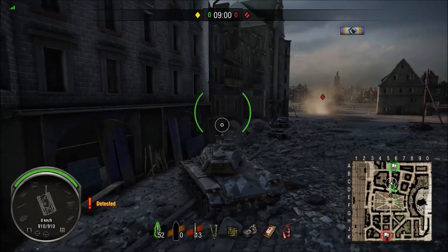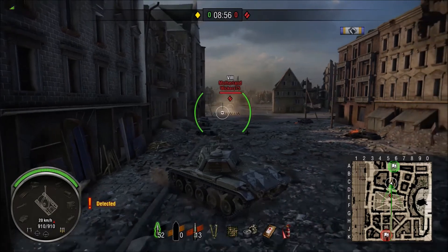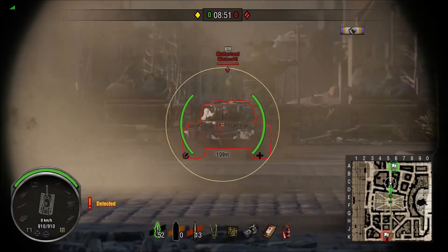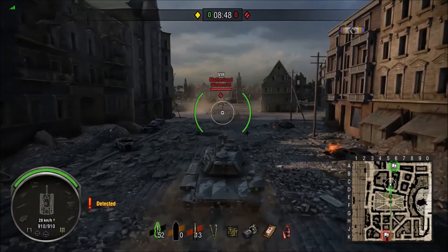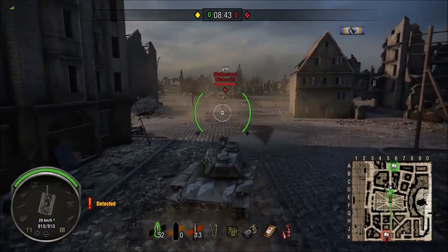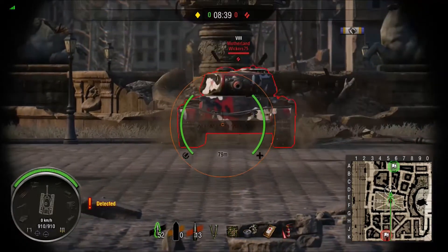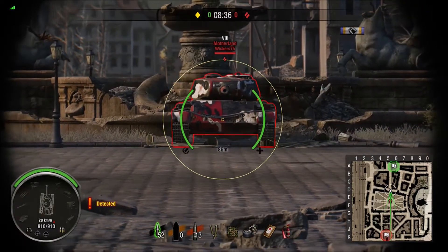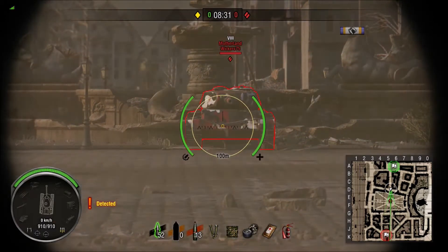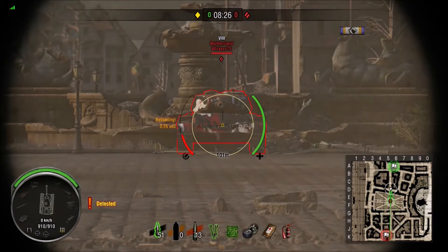So here we are in the Walker Bulldog, the tier 7 American Light, with a penetration of 175 and a damage of 150. I've started this video slightly further in because we were having a real problem with these dust devils, these dust storms that were swishing around and spoiling the quality of the video. So we are just going to set up our distance of 100m — again, that's quite close, and they are sitting targets, but just to give you an idea of the different guns.